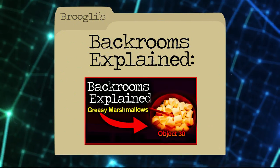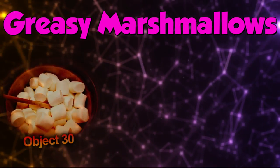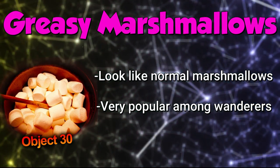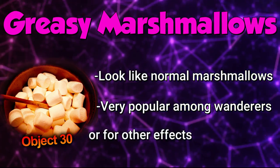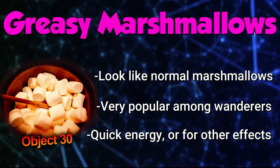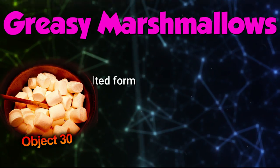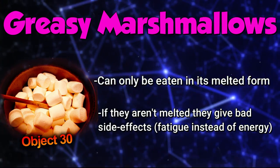Greasy marshmallows, or object 30, look like normal everyday marshmallows from reality. They're very popular among wanderers, and people tend to use them for a ton of different things — like getting a quick shot of energy, or just to get the effects that they give, which I'll talk about later. However, this item can only be safely eaten when it's in its melted form.